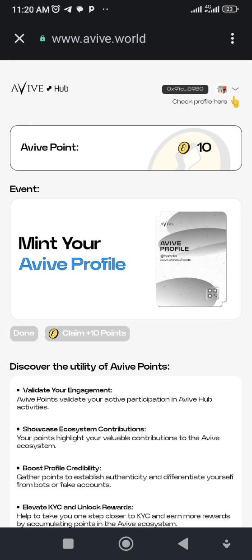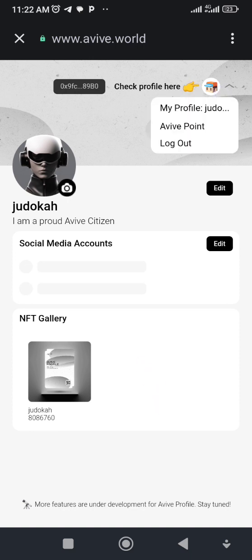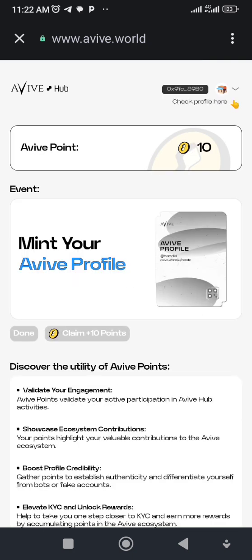Next, click on the arrow menu on the right side — make sure your wallet is connected. Click on the arrow by the right, then click on 'Aviv Profile,' then click on 'My Profile.' Your profile loads and you can see the profile name you chose. Then go to that same menu and click on 'Aviv Points' because you need to claim your points. Under there you'll normally see a Claim button that says 'Claim 10 Points' — just claim the points and that's done.